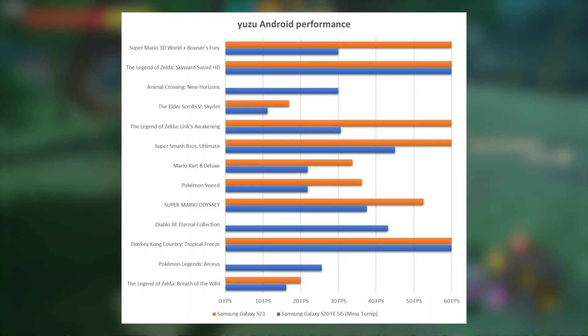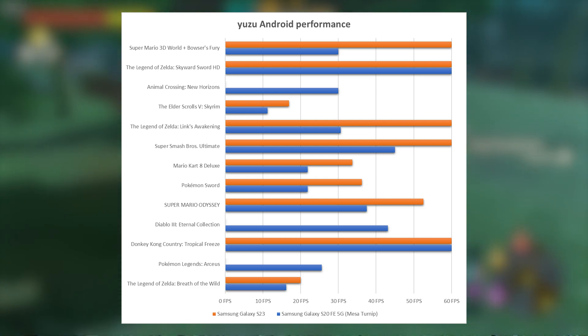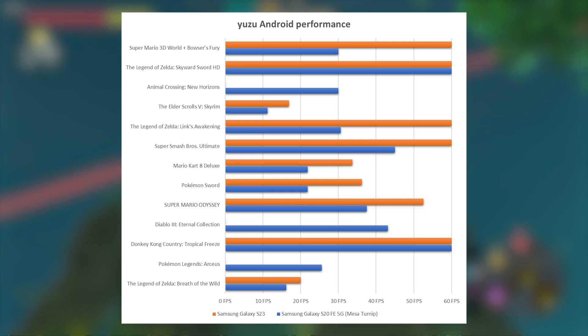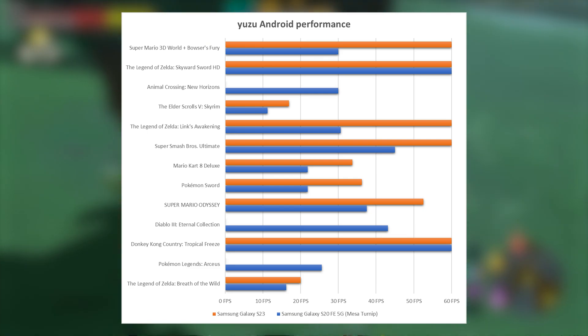Yuzu for Android has officially launched. It only supports Snapdragon processors. You're looking at around this kind of framerate for the Galaxy S23 and Galaxy S20 — we can see Breath of the Wild running around 20 FPS, which is pretty acceptable. There are no plans to release for iOS, and it's not going to work for Exynos processors, which are essentially Samsung's European-style processor.